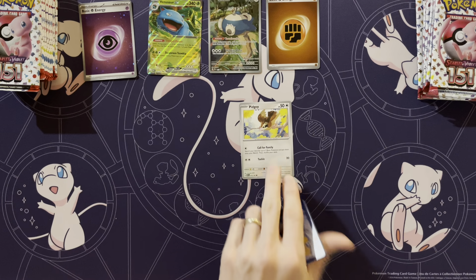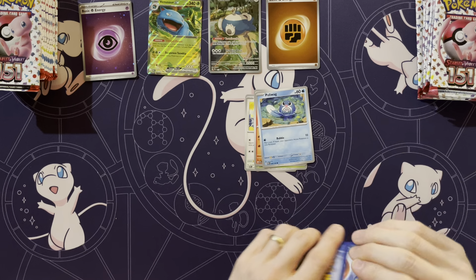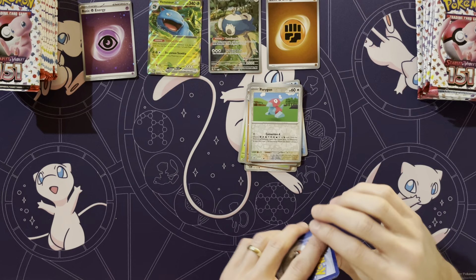Yeah, no trick. Even opening some of the old packs, we try finding some Evolving Skies every once in a while, because our son likes to open those. He pulled the Bakery Sylveon, so that was pretty neat. That was very exciting. Yeah, and the Leafeon VMAX.